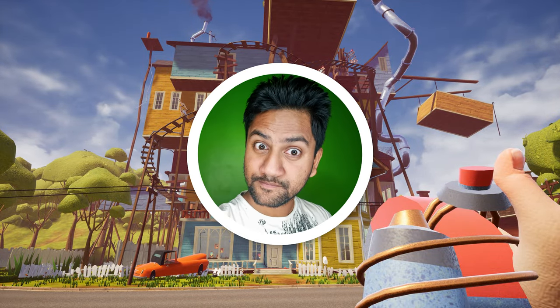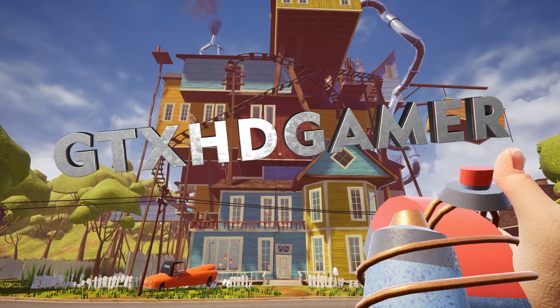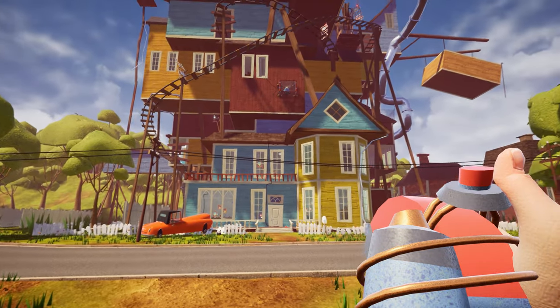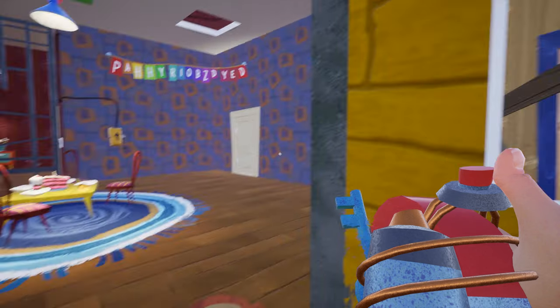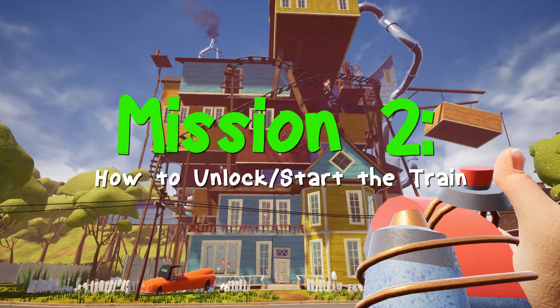Hey, what's going on guys, this is Amir Usain and you are watching GTX HD Gamer YouTube channel. Welcome back to Hello Neighbor Act 3. In our last video we found the blue key, the yellow key, the umbrella, and the electromagnet. In this video I'll be showing how to unlock the train — I will show you the two methods to unlock it.